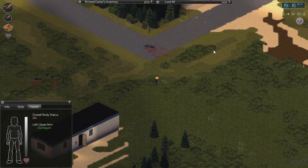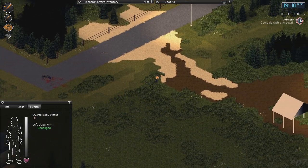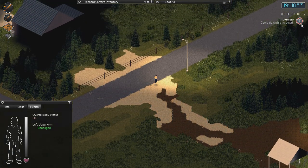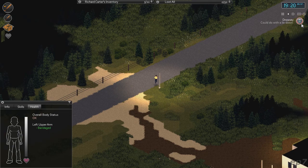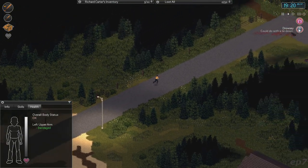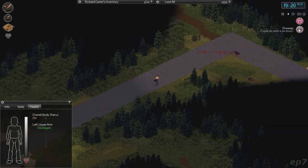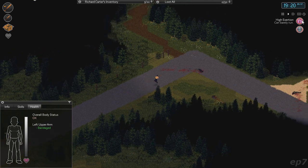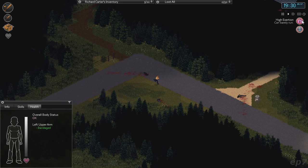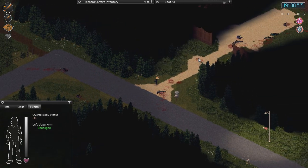I'm curious to see if the zombie bodies will despawn by now. I want to make sure he doesn't get too drowsy — it says in danger of passing out. Although in another game I've reached that state plenty of times and I never actually passed out, so I think it's pretty rare that you actually pass out. Maybe if you had the bad luck trait or the unlucky trait it would happen. I don't know — I guess that's not a trait actually.